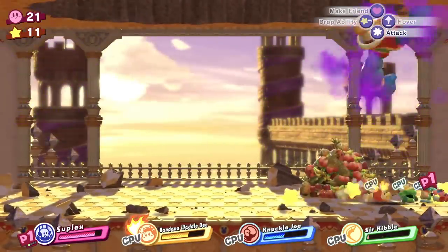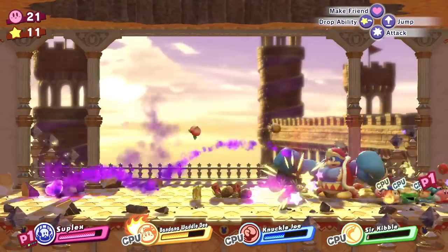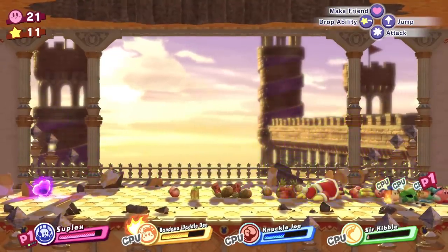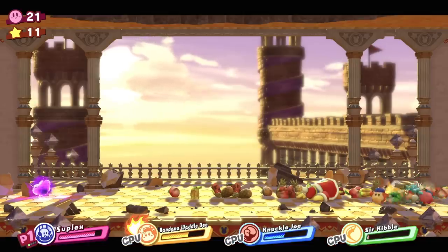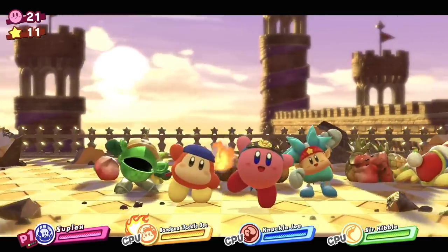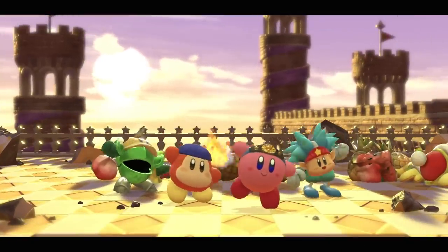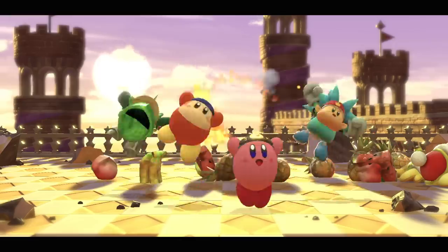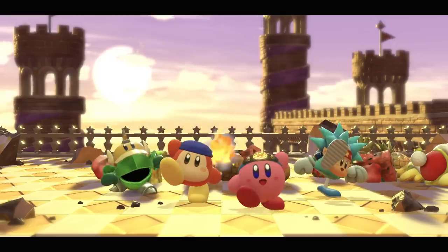The Kirby squad getting that kill! Oh, we need to go get that purple heart though — it's gonna run away, isn't it? I love it — it's sat there and none of us care because we just do a little dance right now. We could be getting that purple heart but let's dance and give it time to run away.